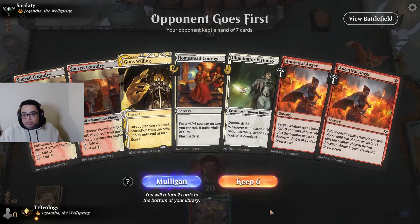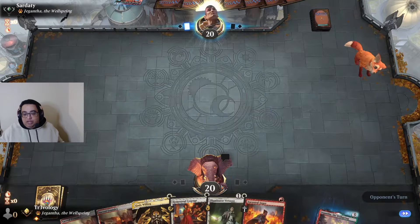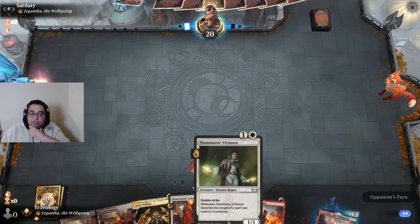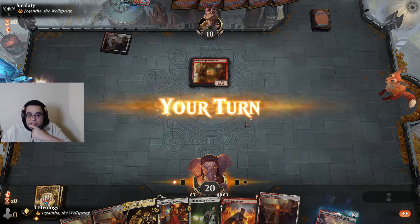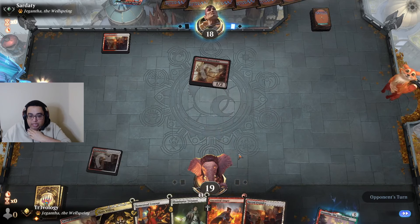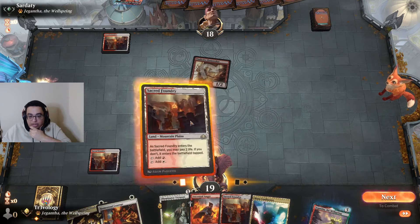Can't keep the triple orange Loran's Escape hand. On the mulligan to six, I think I have to keep this — I'll put one of the Angers back. Depending on how much pressure they're applying, we maybe want to wait till turn three before playing this. Do we play the Virtuoso? There's a third land — yeah, we're going to try and do that. If we can make a Virtuoso on turn three with protection, we should aim to do that.